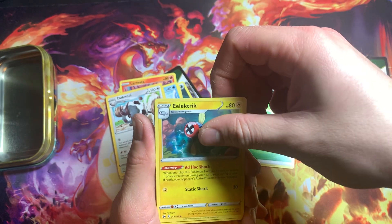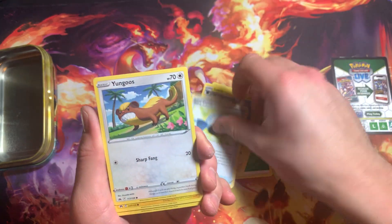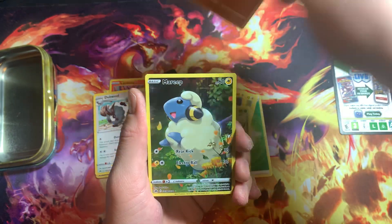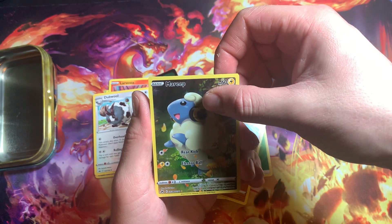Got a Leaf Energy, Electric, got Alexia, Wear Candy, Young Goose, Emolga, Scythera, got a Starley — nice — a Mary Reap Full Art, Full Art Gallery over here for Rare.